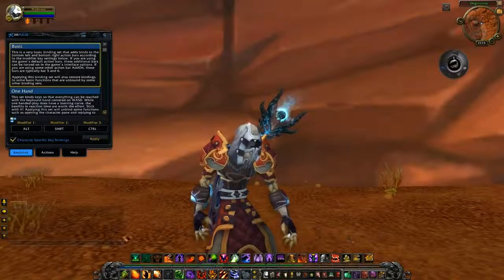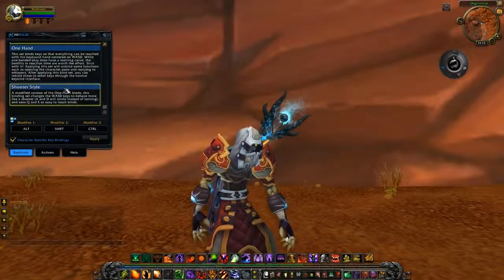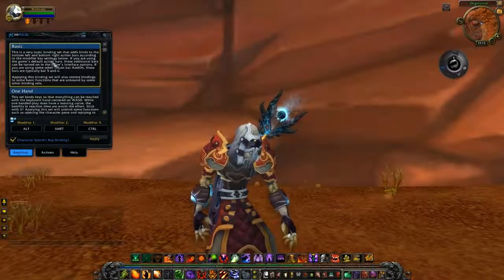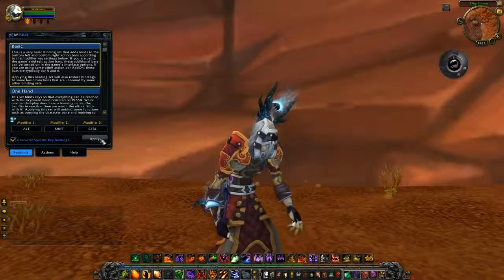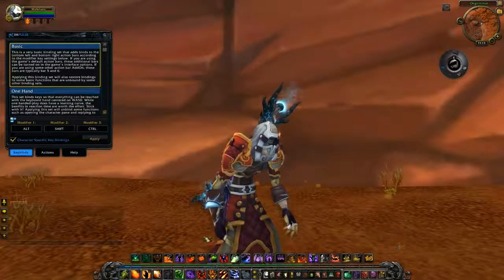As you can see, none of my skills are currently binded, and I can do so by selecting one of the free given layouts. For example, I can select basic and hit apply and nearly all of my skills have been binded.